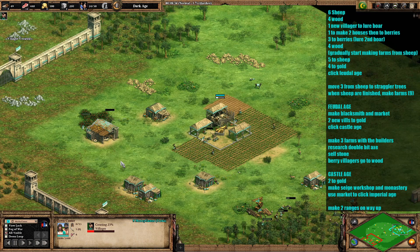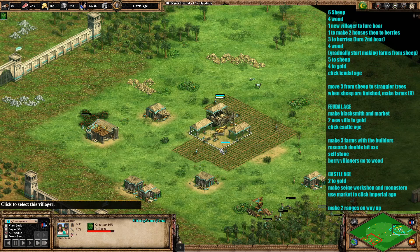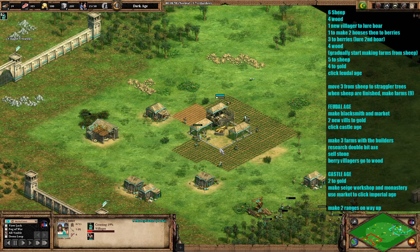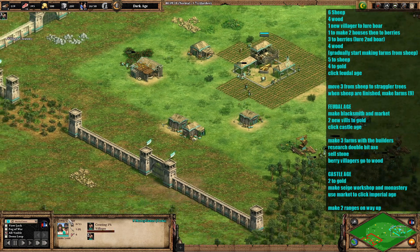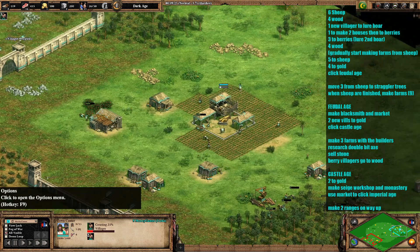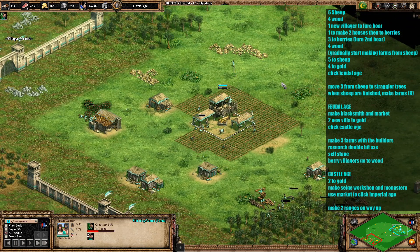Let me know in the comments if there are any other counters you think work against this. The fast castle into unique units with a siege workshop is the best one I can think of, but it's not the only option. You could potentially do a fast castle into crossbows with a siege workshop. The main thing is being aggressive against this strategy and taking advantage of the fact that you can hit them before they execute their plan.